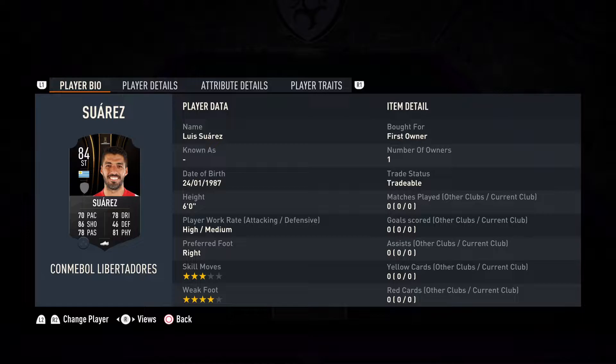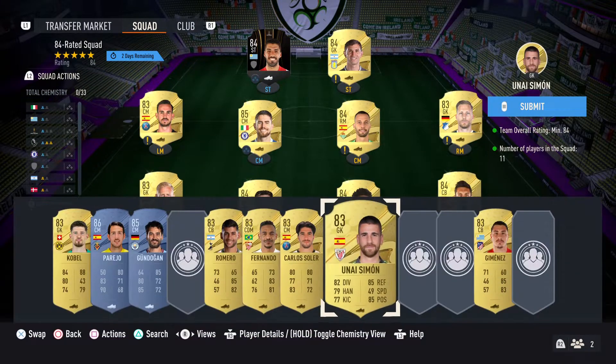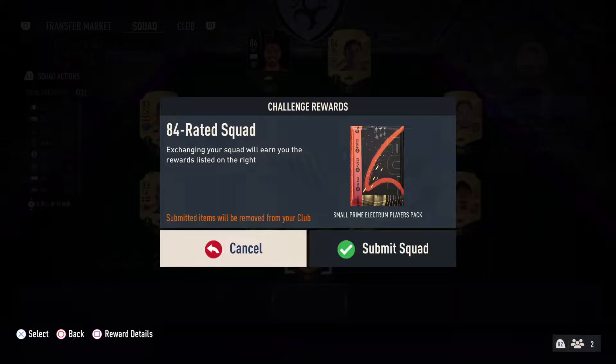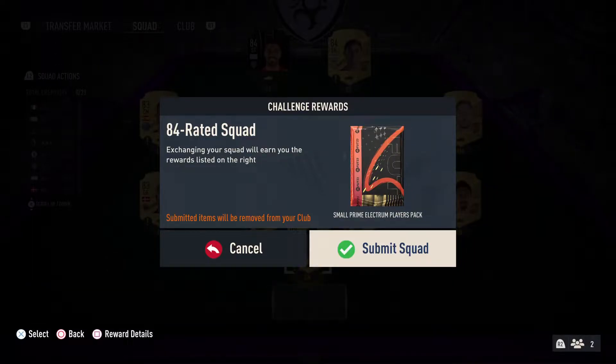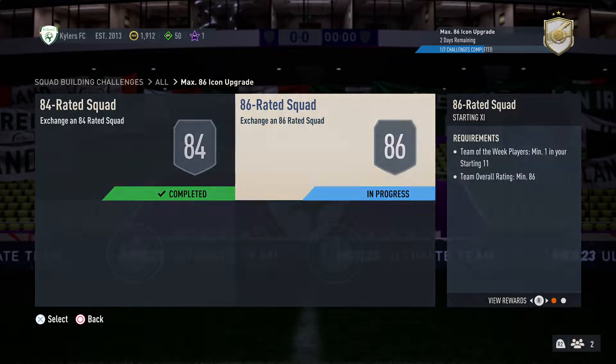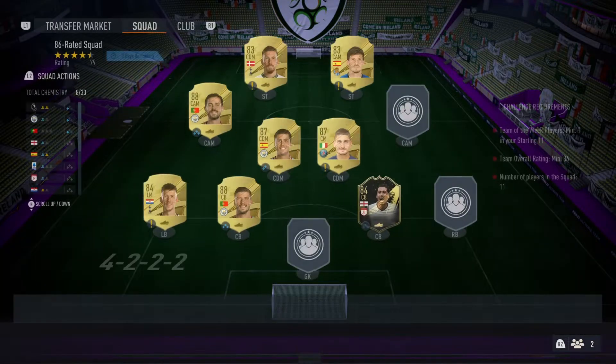Fabian, Martinez, and Suarez. Most of the 84s are tradable but they save us coins on buying them, and they're literally only in the club for fodder. So let's submit this - we get ourselves a small prime Electrum to go along with it.